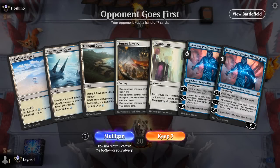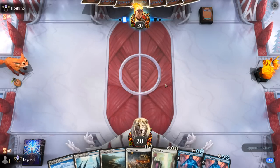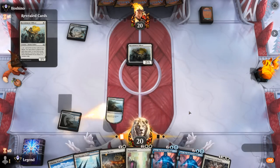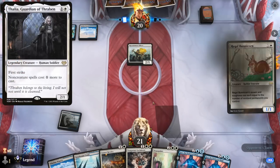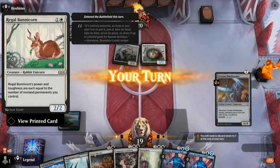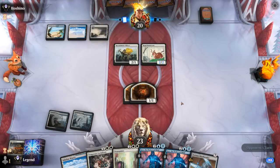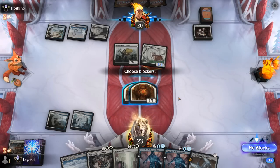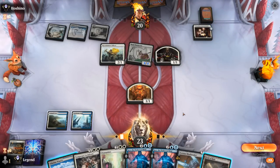Okay, Game 1 — we're on the draw with a fine hand. Revelry gets a bit weaker on the draw sometimes since we're less likely to have fewer cards in hand than the opponent, but against blue-white soldiers it still buys us a bit of time. Lockdown could be a nice turn-three or turn-four play if Thalia shows up. It's going to be a Regal Bunnicorn, so this looks like an Invasion of Segovia deck. Sunset Revelry prevents a Segovia transformation next turn. We can chump-block the Bunnicorn for now.